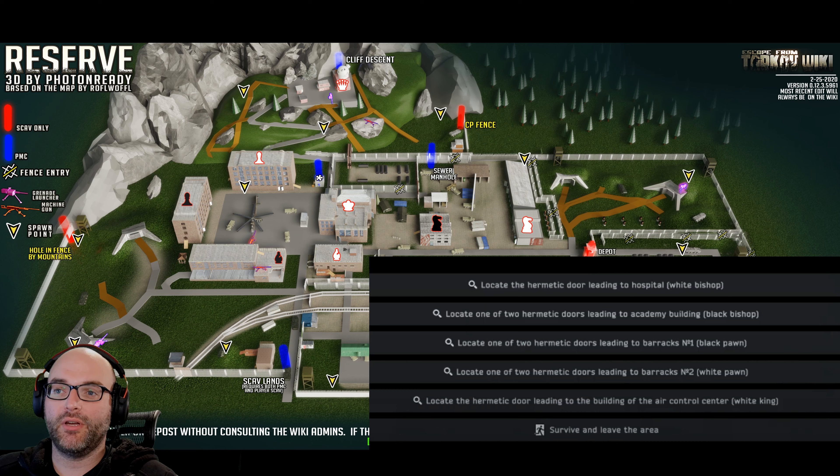The first thing I want to take a look at is the actual map of Reserve and the specific things you need to do to complete this task. The Bunker Part Two focuses in the same general area as Bunker Part One — our guide for that task will be linked in the show notes. If you look at the upper left corner of the Reserve map, you'll notice there are five buildings around the helicopter: White Bishop, White King, White Pawn, Black Pawn, and Black Bishop. The five different doors you need to discover are in each one of these buildings. We're going to start at White Bishop and work our way around in a counterclockwise circle all the way to Black Bishop. We need to discover these different areas in the buildings and then make it out successfully.